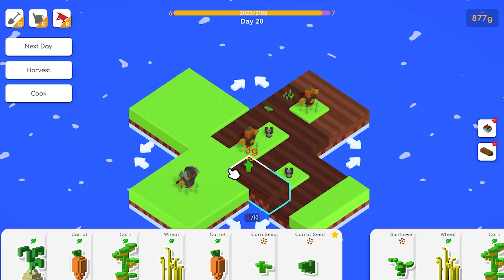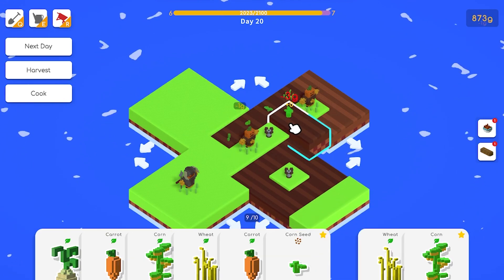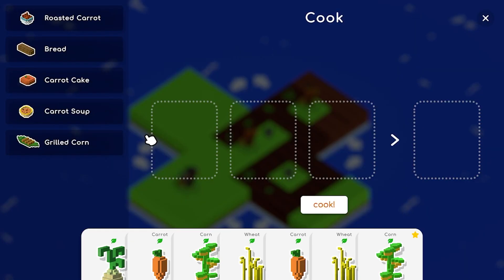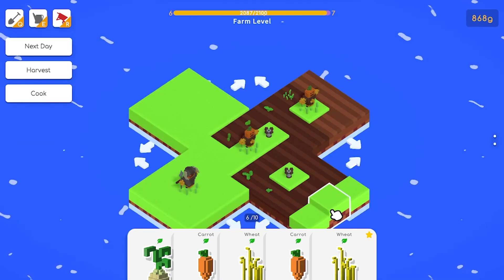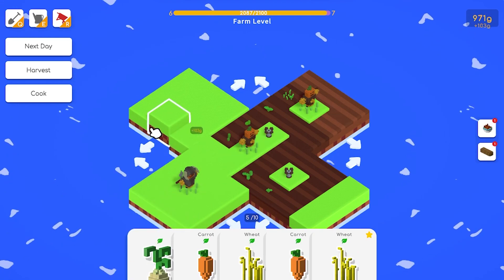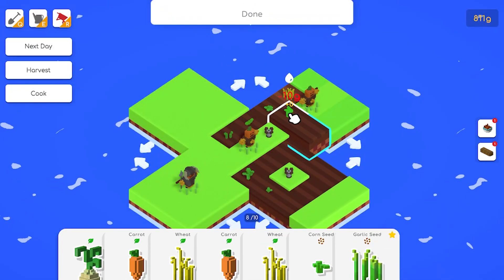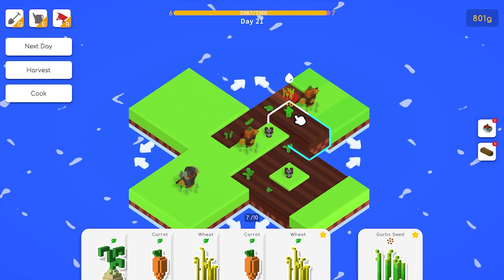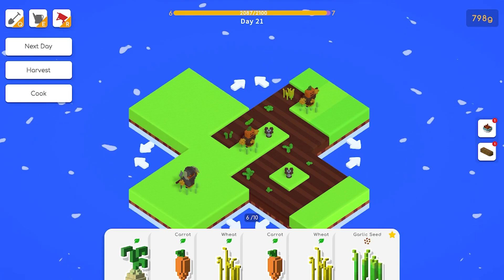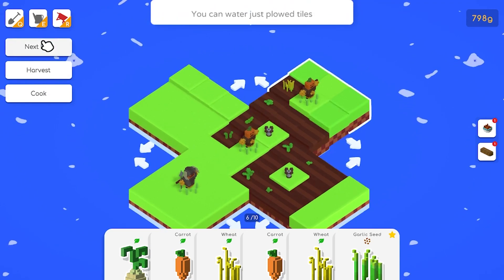We randomly got another scarecrow - that's good! He's got a funny hat. Cook corn again - no, cut corn down, sell. Beautiful. Next day. Payday staying at 160, huh. Don't do that. Yeah, carrots and wheat stuff on deck - next day.